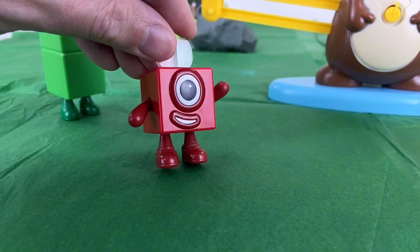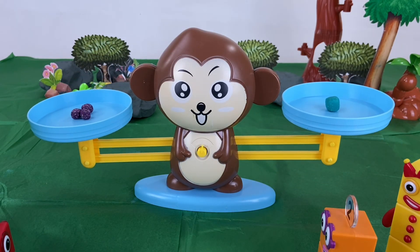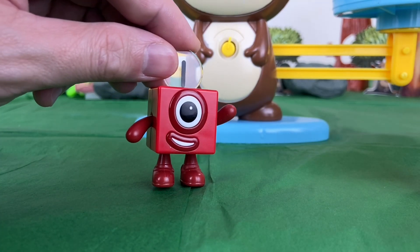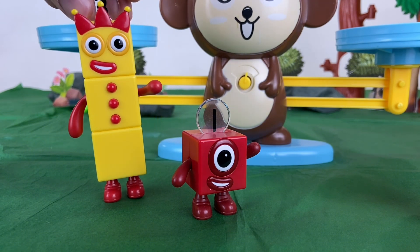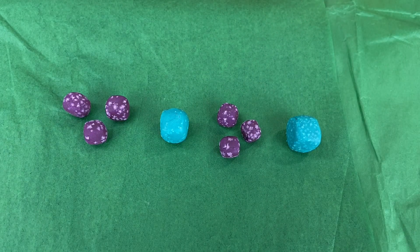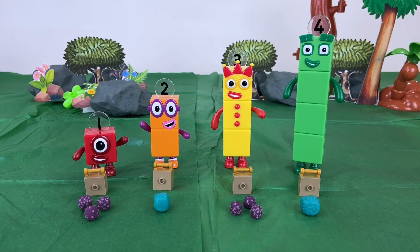But how much heavier? Ah — one green block fruit weighs the same as three purple block fruits! Which means one green block fruit is three times as heavy as one purple block fruit. These weigh the same — four piles, four bags — so we all have the same weight.